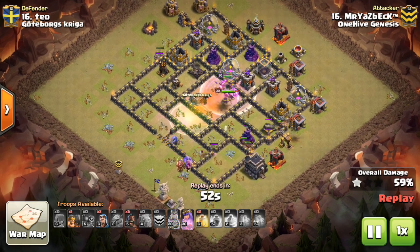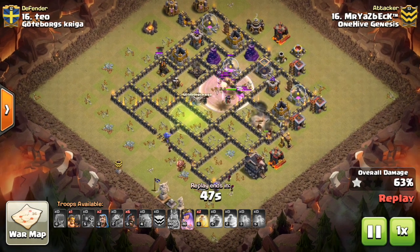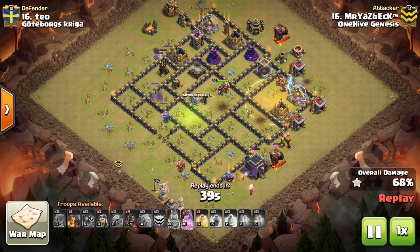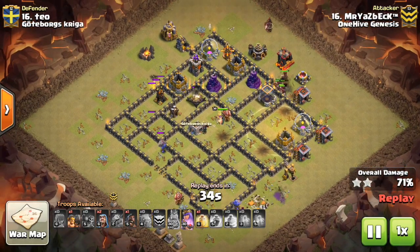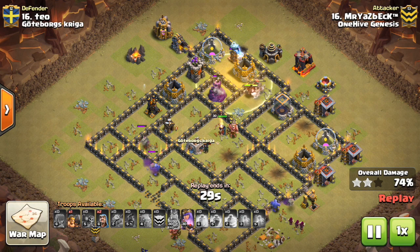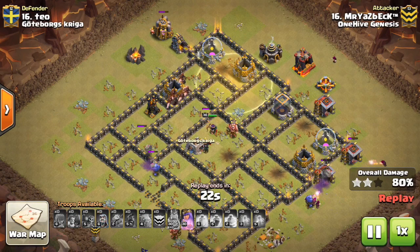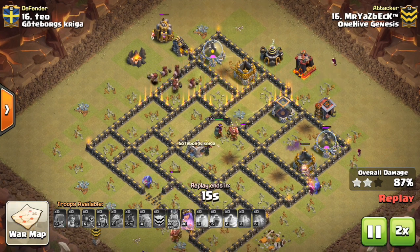Then here's the support — where do you drop your hogs? To support your kill squad. Take out defenses they miss, that they're tanking but can't quite reach, places where your kill squad won't go. Use the heal spell when the tanking is no longer happening, when the hogs are in a place that has traps or they're taking damage that is no longer being tanked by your kill squad. That's when you use the one or possibly two heals that you might have. So: start wide, then go narrow, then support with the hogs. It's that simple.